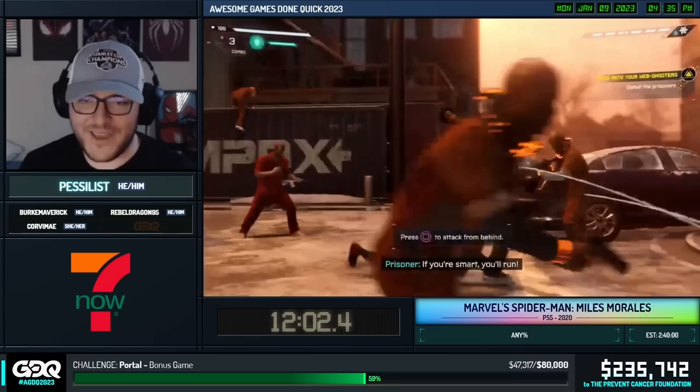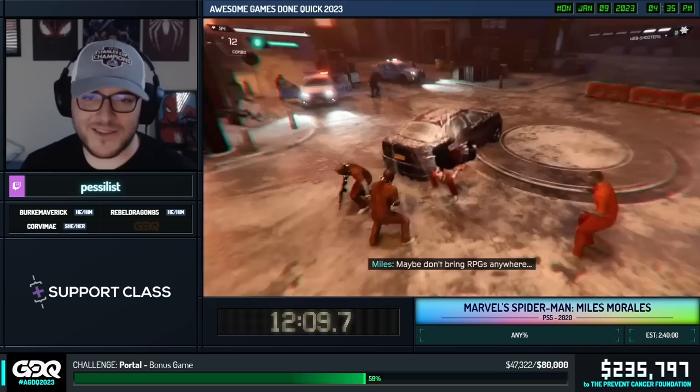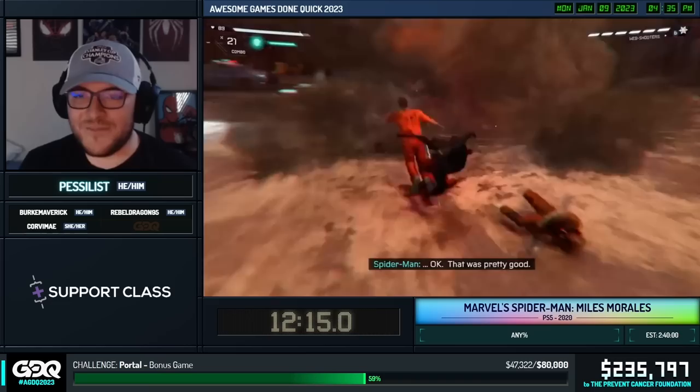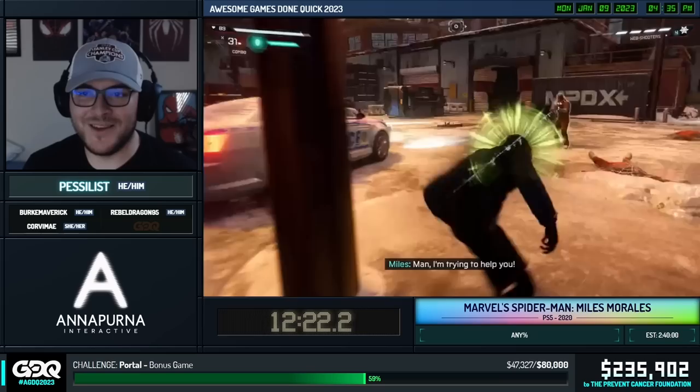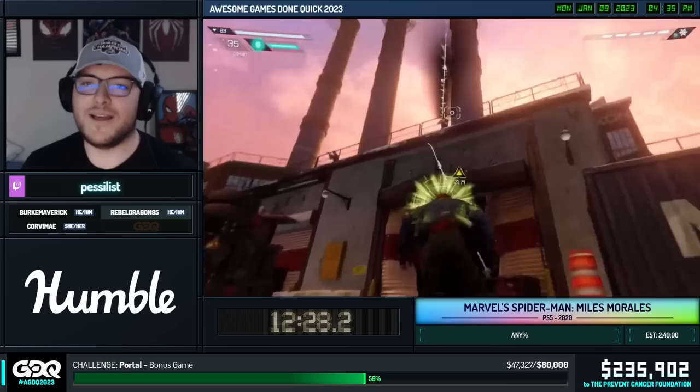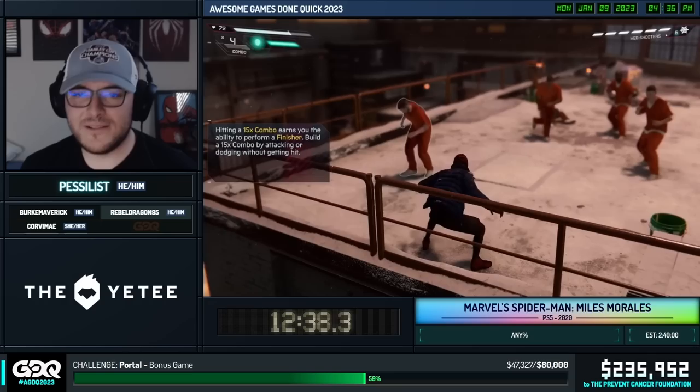And we have our webs — every time a dude is webbed to an object, that is an instant KO. You can see those recharge just on a little cooldown over time. It becomes a weird balancing act because we don't have many resources. A lot of combat in this game, even on new game plus, relies on your ability to essentially make up what you're doing while also trying to maintain control as much as possible.